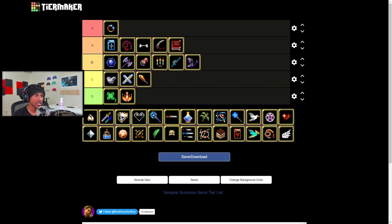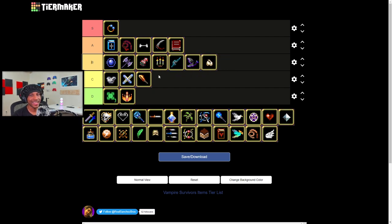Fire Wand — that's gotta be C tier. Fire Wand itself is bad. The evolved version? Sure. But the regular version is just not it. Garlic — I'm gonna give garlic a B tier. Late game it's not great, but early game it's the best early game weapon. You can pretty much one-shot everything early game for the first few minutes, and that carries you into mid game getting your build ready before the heavy waves come in.